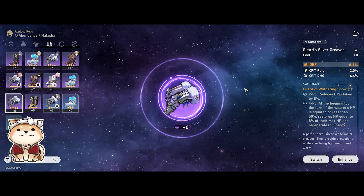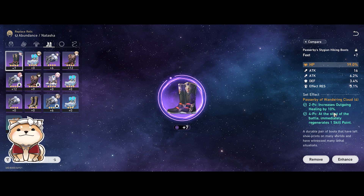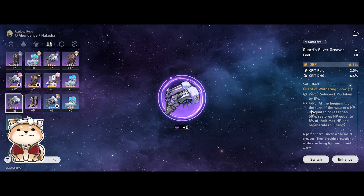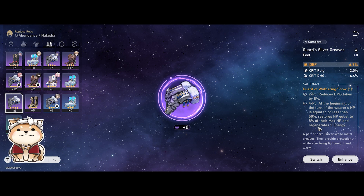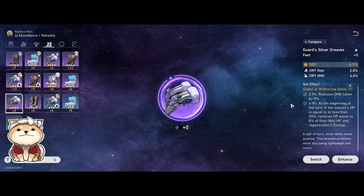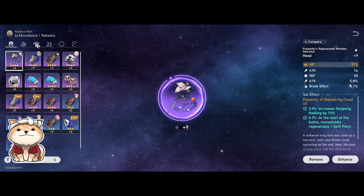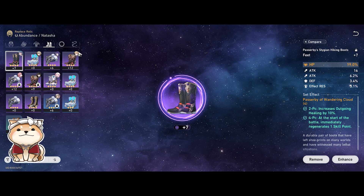Another set to consider early on is Guard of Wuthering Snow. If you don't have a perfect main stat on Passerby of Wandering Cloud, consider switching — the Passerby 2-piece outgoing healing bonus is start-of-battle only, which is restrictive. Guard of Wuthering Snow gives 8% damage reduction throughout the entire battle, and at the beginning of every turn provides HP restoration for herself if she's below 50% HP plus energy restoration. This compounds really well with the speed build we discussed. If you have good main stats — outgoing healing bonus, speed boots, and nice HP gear — and your other units are already well-geared, that's when you'd want to switch over.